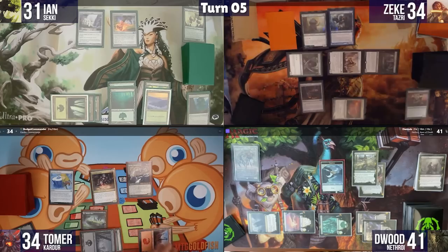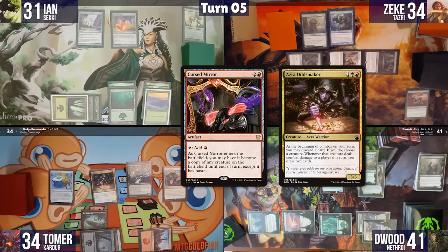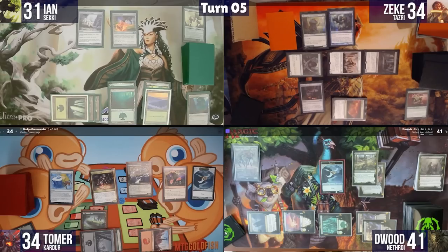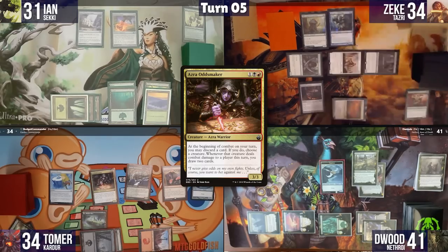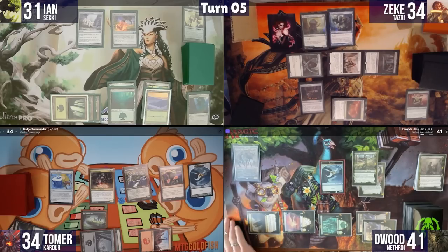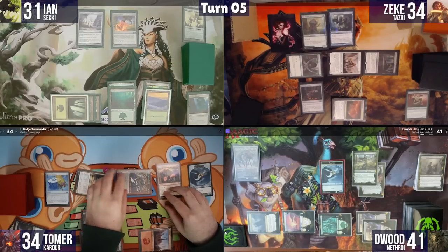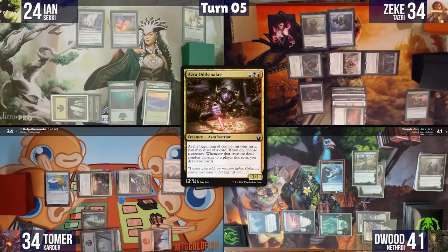I move to combat and use both Azra Oddsmaker triggers, discarding a Swamp and Sign in Blood, targeting Kardor and the original Azra Oddsmaker. I swing both at Ian for seven with no blocks, drawing four cards from two Azra Oddsmaker triggers. Post-combat I play Command Tower and pass with seven cards in hand.